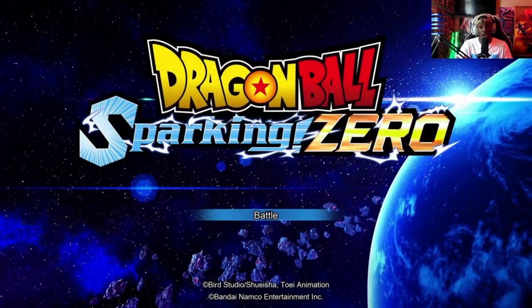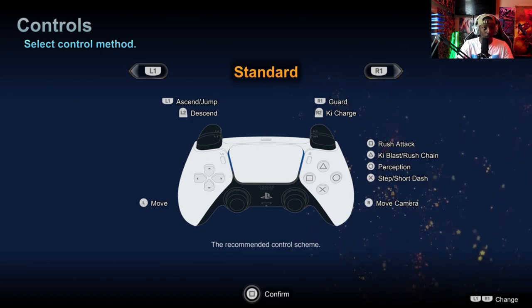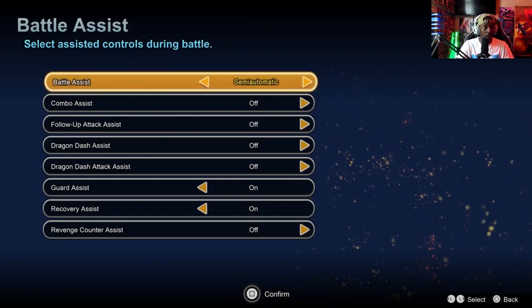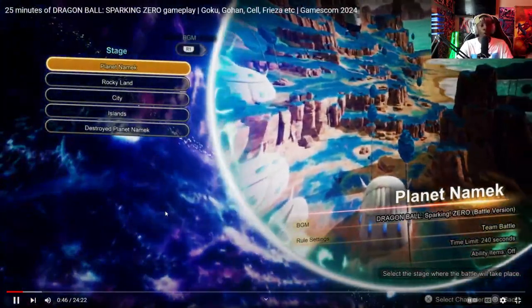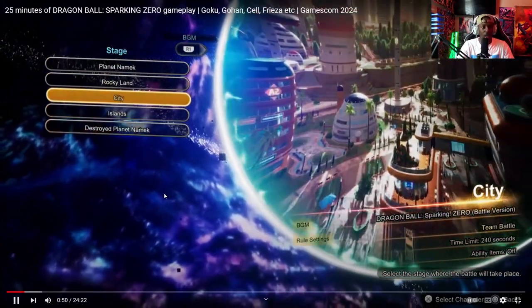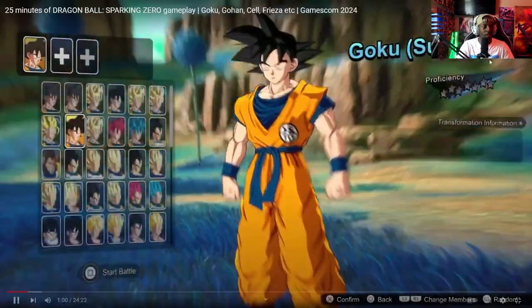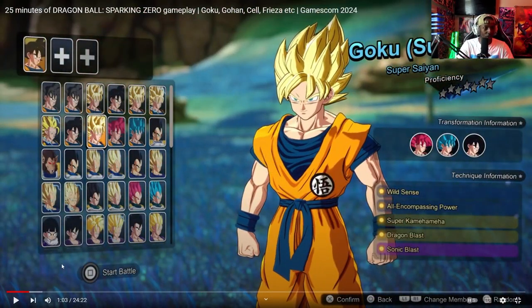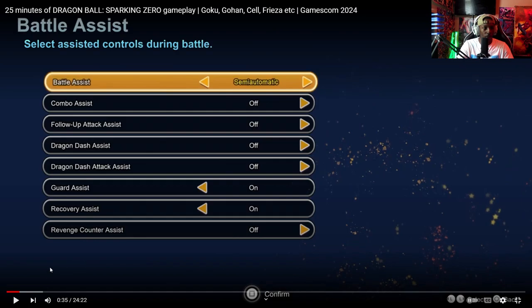We have 50 days until release if you saw the trailer yesterday. On the control scheme screen, you've got standard, and then there's another option — battle assist, semi-automatic. It says battle assist; what do you guys think battle assist might be? These are all new options. I need to check because the last time I played Tenkaichi 3 was about a month ago and I just hop in without looking at the screens. We've got the character selection screen, maps, and showcases, which is really cool to see. Follow-up attack assist — so it's got all these assists, buttons that can assist you in battle.